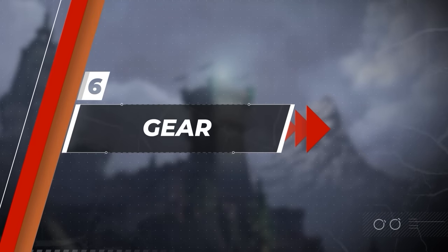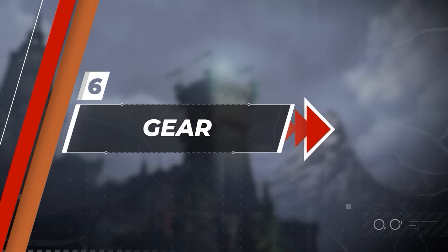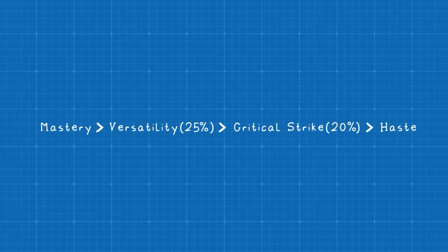Now let's look at best-in-slot gear for Season 1. First, let's discuss stat priority for upgrades along the way. Our main focus should be Versatility and Mastery. Versatility is a no-brainer since we're targeted most of the time. Mastery is an extremely strong staple for Marksmanship, giving a flat damage increase plus extra range on abilities.